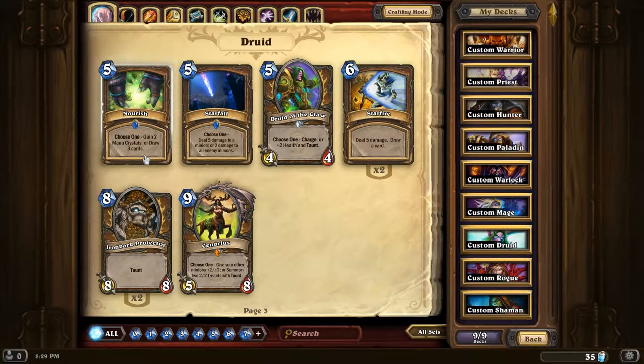Nourish could be a very good useful late game card if you run out of cards. Starfall - a nice AoE. Kind of like Starfire, pretty much. But if you need a Starfire, this will do just as well. If you've got Starfire and you've got a big board full of weenies that you need to get rid of, this will be much better.